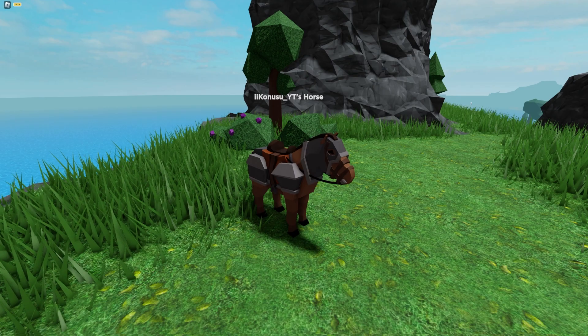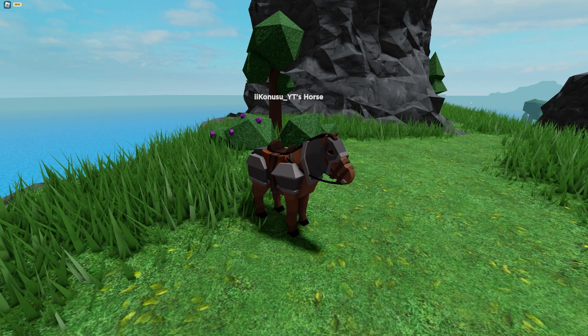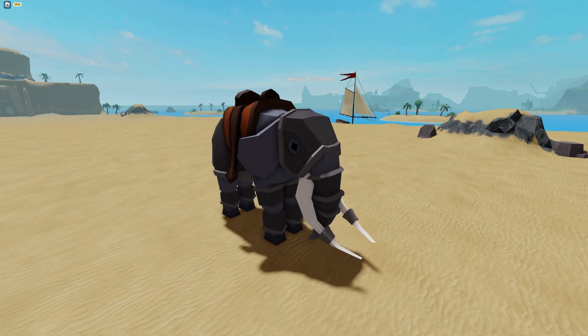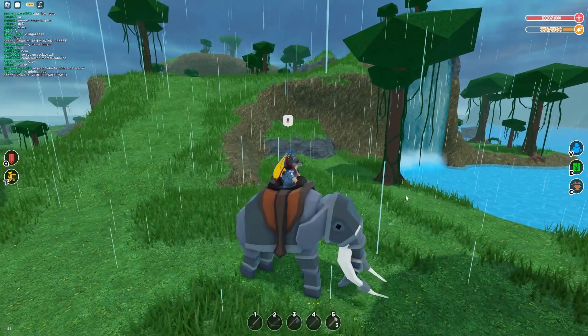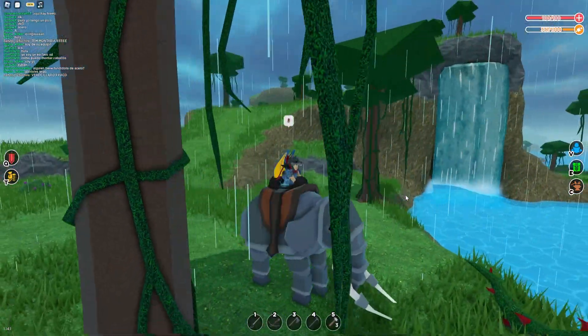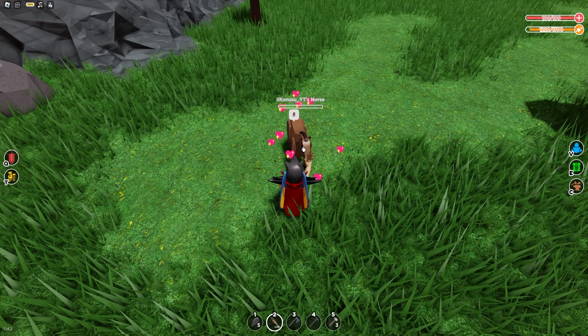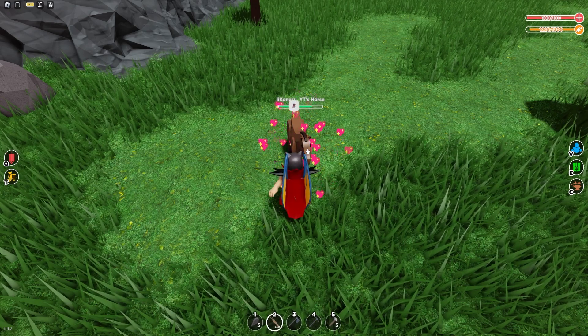When looking at the health difference, the horse with horse armor has 160 health, while the elephant's health was increased from 250 to 400, making it so worth it if you plan on raiding bases with this. Lastly, if you see your horse's health get low, just feed it some wheat and it'll be back up to full health in no time.